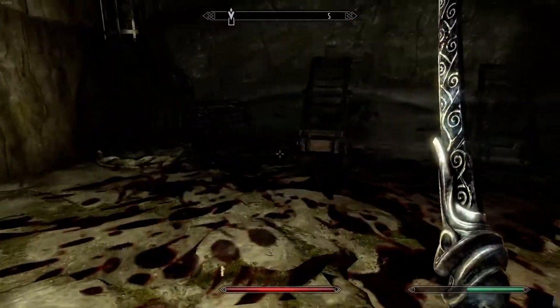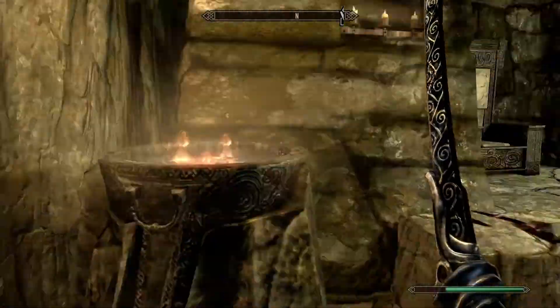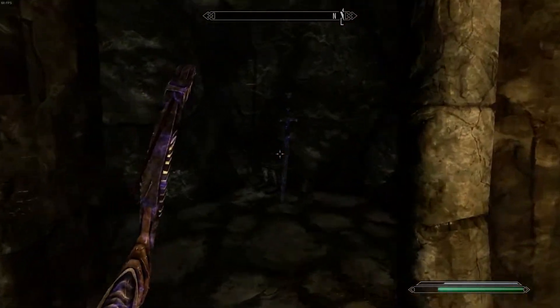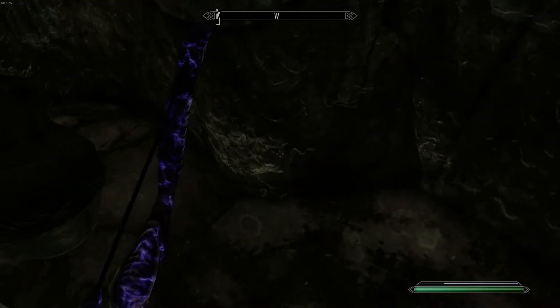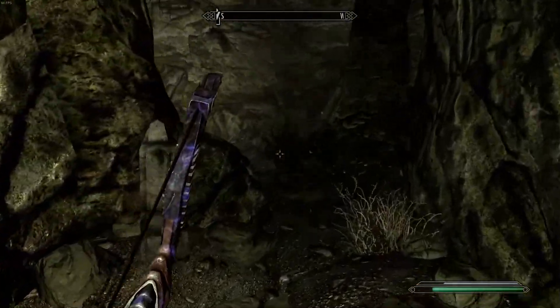Ruby. Usually there are like one to three rubies on the ground. I only got one, oh well. Y'all can't all be winners. There's an enchanted weapon right here, and boots and a helmet, I believe. That's random — enchanted weapon.